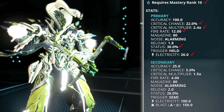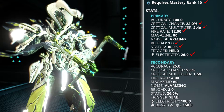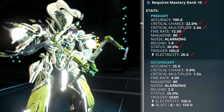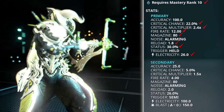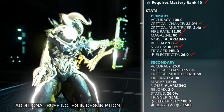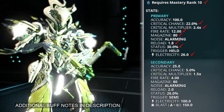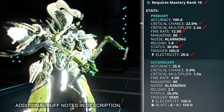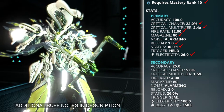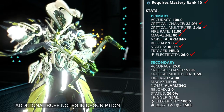Reload speed increased from 2.8 to 1.8 seconds. Magazine size lowered from 100 to 80. Max ammo increased from 540 to 560. The alternate fire explosion radius increased from 5 to 6, and the alt fire explosion damage increased from 5 to 600. Ammo consumption decreased from 1.0 to 0.5 per tick of damage.